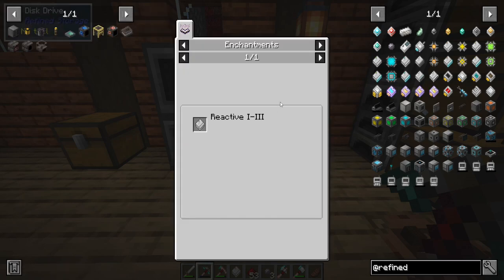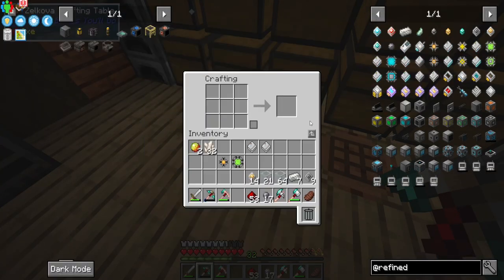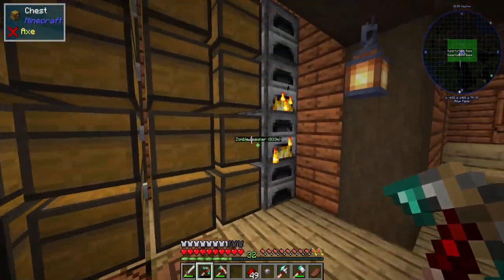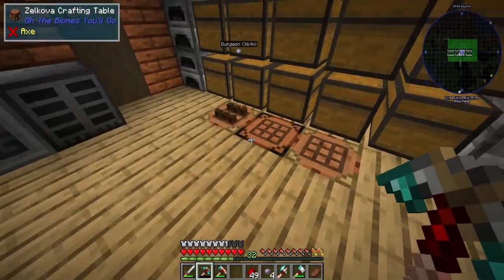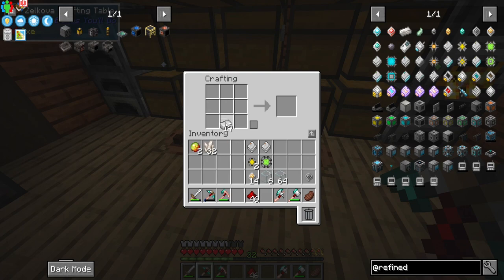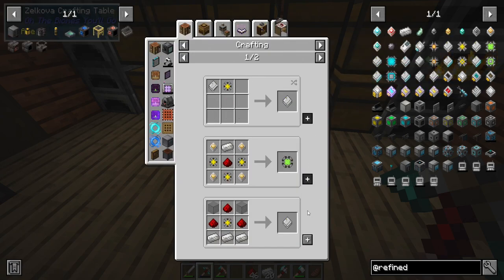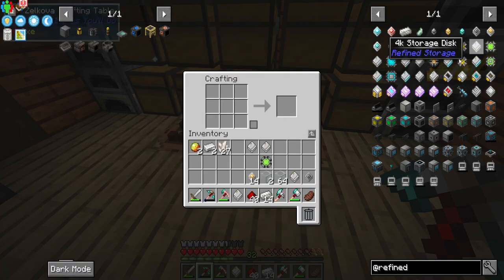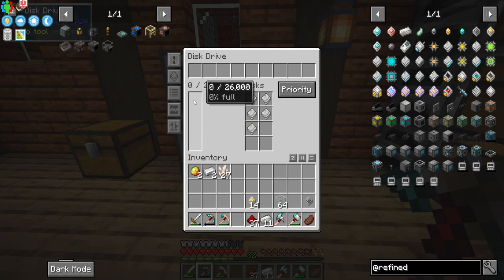We can make some more 1Ks from the remaining silicon. There we go — two 4Ks as well. We are out of basic processors so we'll stop there. We now have: one 1K, one 16K, and two 4Ks. That gives us about 26,000 item storage capacity. Now all we need to worry about is power, and then we condense everything into the system.